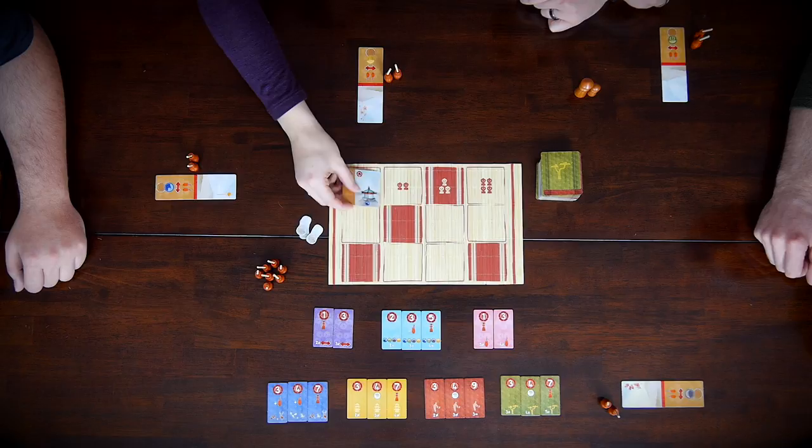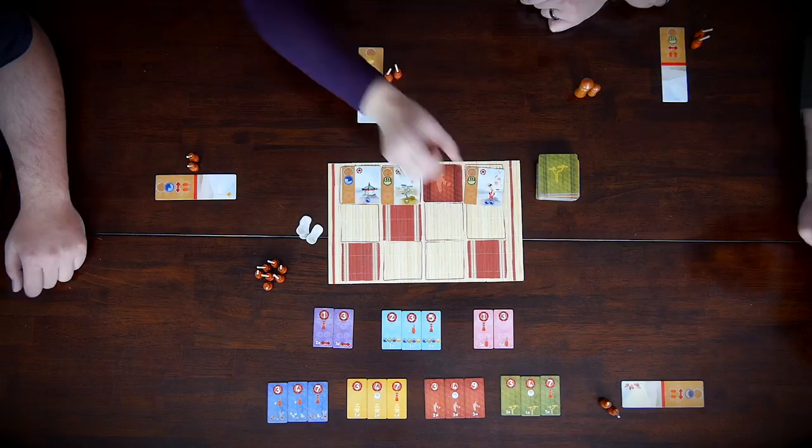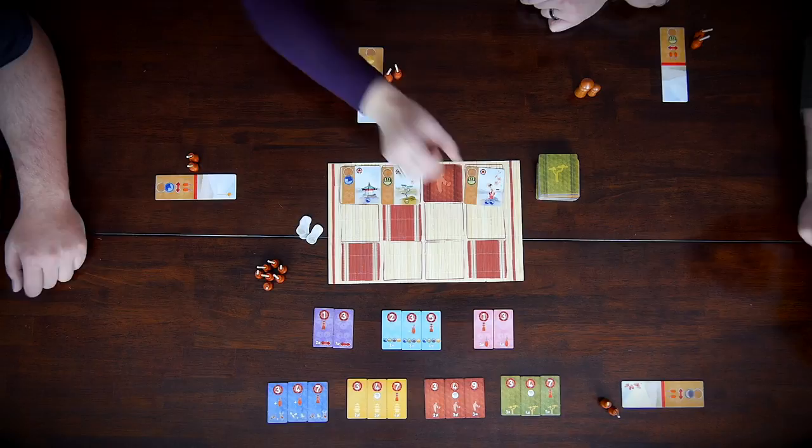Nick starts flipping cards. Alright, so we're going to lay out the first row. Now you get to decide if you want one of those badly, or if you want to pass — do you really want it now, or do you want to wait for more? No, I'm going to pass. Pass. Pass. Pass.